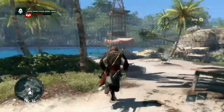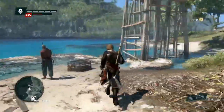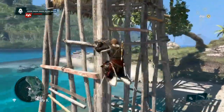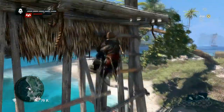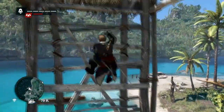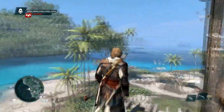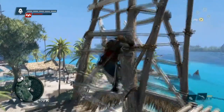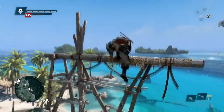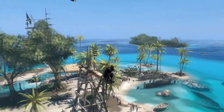Now let's head to that viewpoint and sync up. Each viewpoint in the game is a small navigation puzzle to reach the top. Synchronizing unfolds the map, showing you nearby collectibles and activities, and it also becomes a fast travel point so you can quickly get back here. The world is massive — we need to make it comfortable and easy for you to get where you want. These viewpoints are also an opportunity for us to show off how beautiful and expansive this world really is.